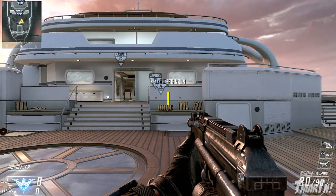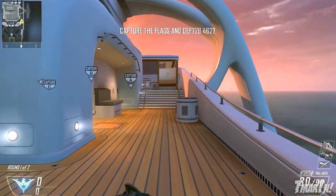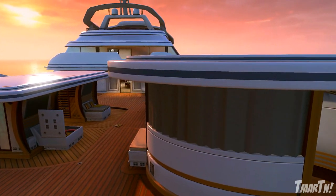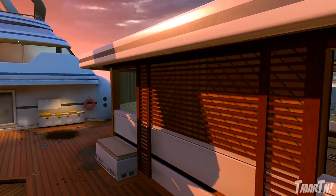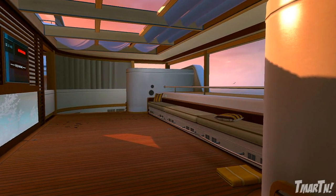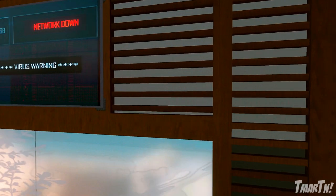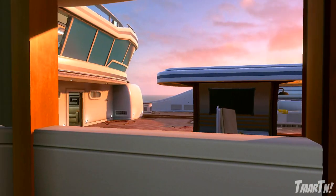Starting off on Hijacked, if you spawn on the CDOM side, you've got a couple of different options. One is to rush to this little lounge area in the center of the map, which is very, very important. If you're playing Domination, this area overlooks B-DOM. If you're playing Hardpoint, it overlooks the first Hardpoint. If you're playing TDM, it overlooks the center of the map. So really, this lounge area is something you want to control no matter what game type you're playing, and that's often why you'll see a lot of people rush towards it at the start of a match.